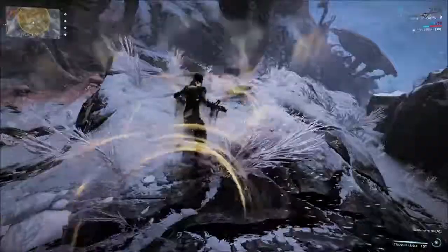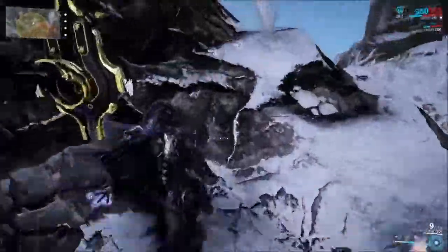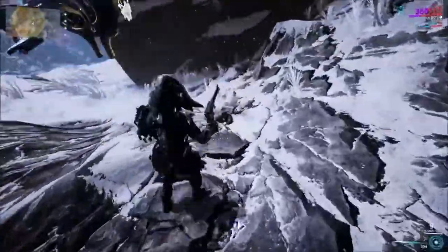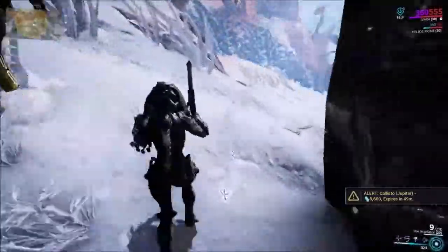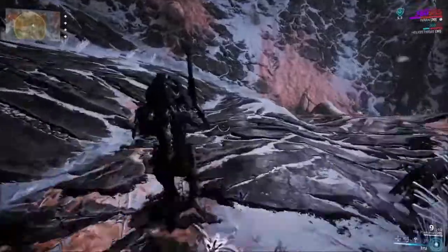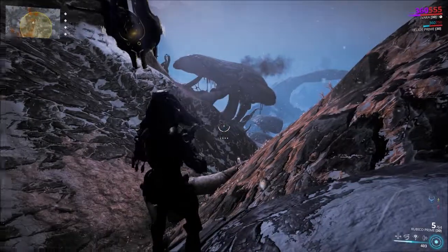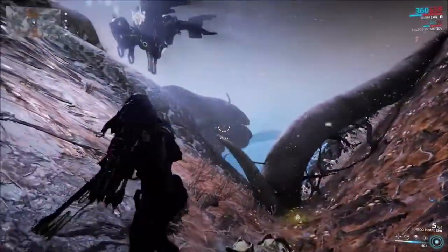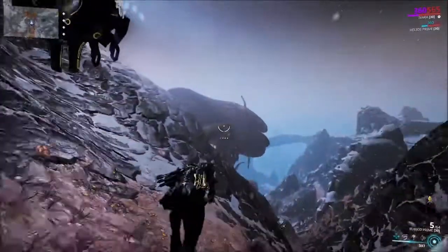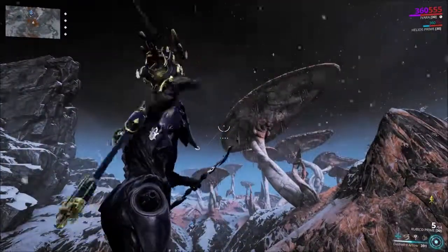We're near the mushrooms so the Sawgaw will be right around here. Let's see where the footprints go — I didn't expect them to turn around the cliff like that. We should almost be there. Before we call the Sawgaw, we're going to drop a Dash Wire to the top of this mushroom — I suspect it's going to go for the higher point — and then set another zipline to the top of this one as well.